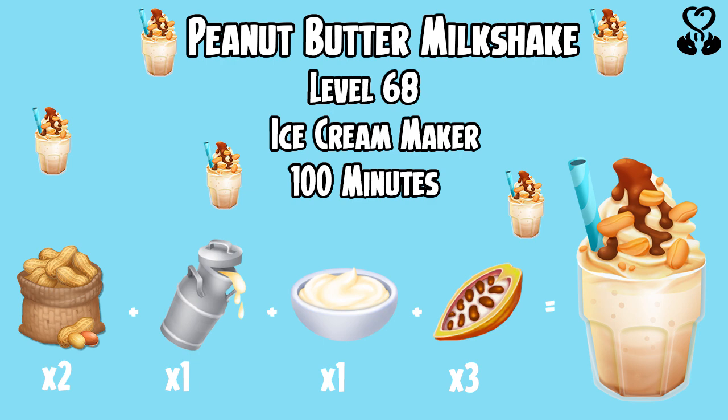The Peanut Butter Milkshake unlocks at level 68, is made over in the ice cream maker and will take 100 minutes. You will need 2 peanuts, 1 milk, 1 cream and 3 cacao to make the Peanut Butter Milkshake.